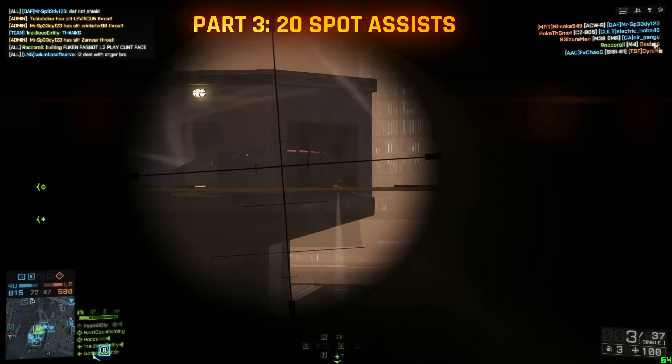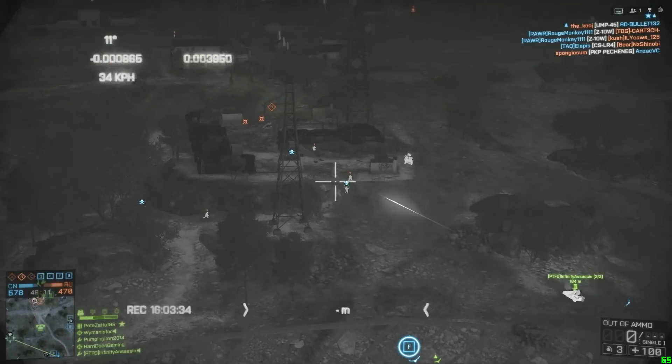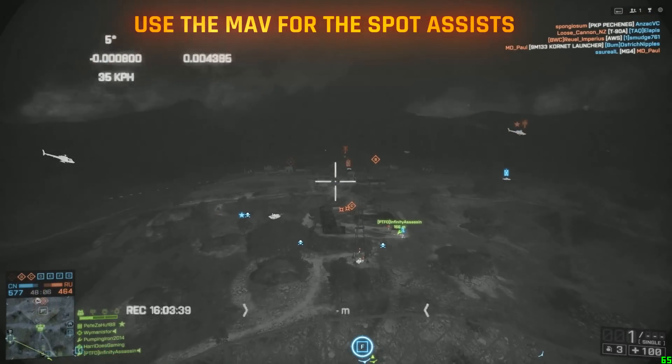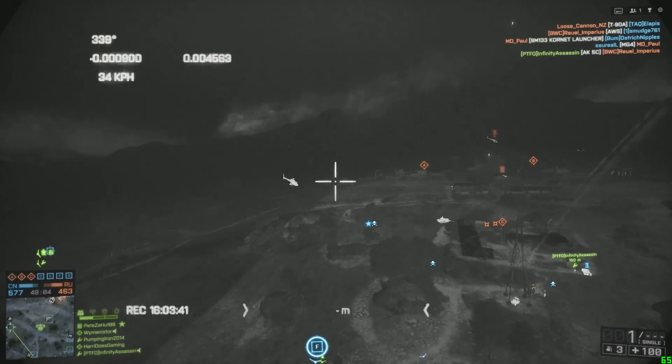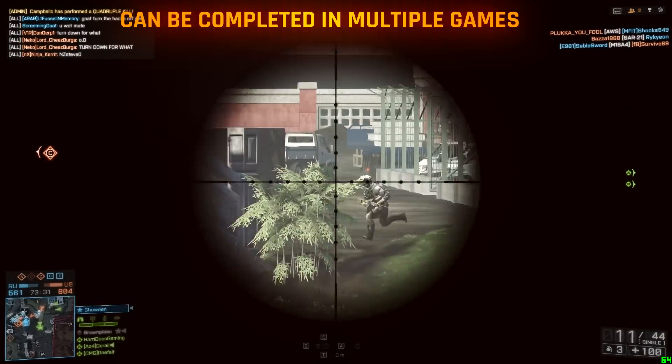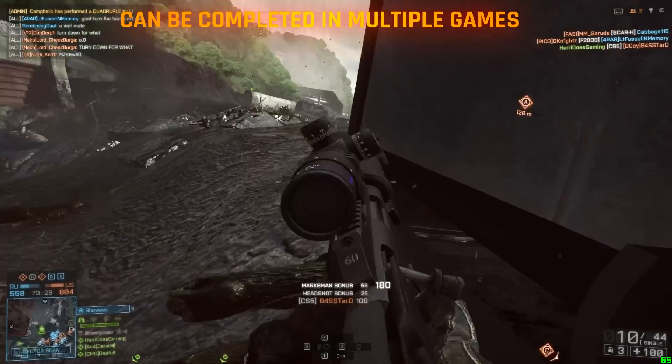The 20 spot assists is really simple. You can either just spot enemies while on foot, or if you want a quicker way just use the MAV and you'll get the 20 spot assists very quickly. Remember guys you don't need to complete the assignment in one match — for example you can get the 10 radio beacon spawns in multiple games.